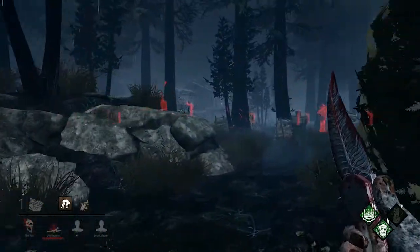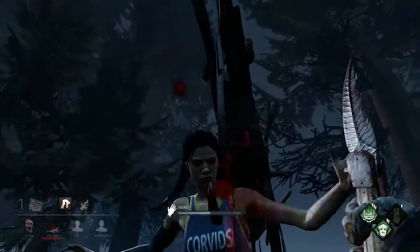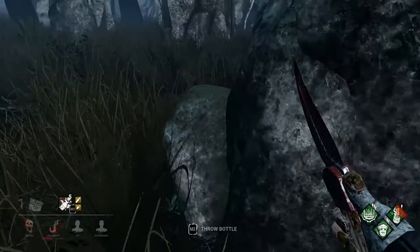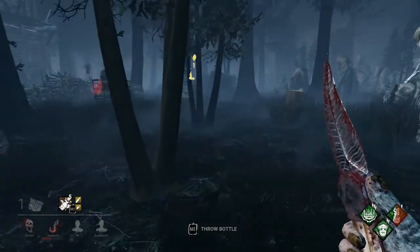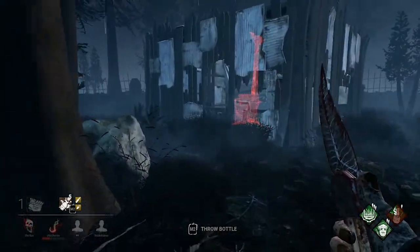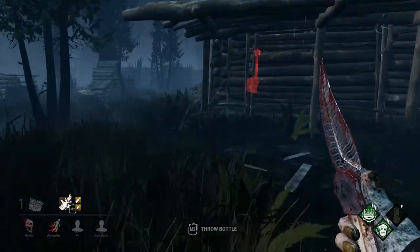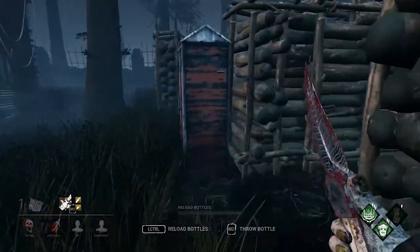Hi Fang, what are you doing there — you're revealing your location to me. Let's hook you here so I can easily see you from afar if someone helps you. I don't understand why she keeps running towards me — that's already the second time. Maybe she's trying to bait or take a hit for Fang. Let's disable that vault.